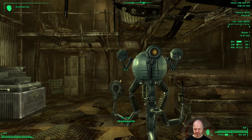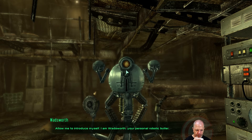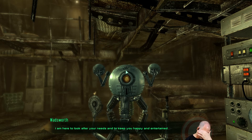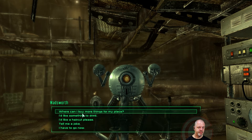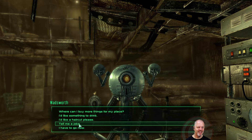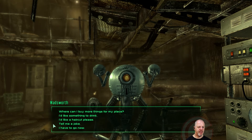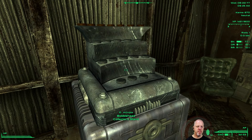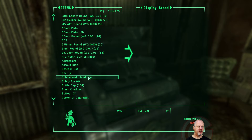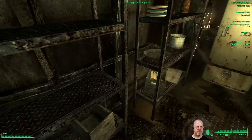Wadsworth scared the crap out of me! 'Allow me to introduce myself — I am Wadsworth, your personal robotic butler. I am here to look after your needs and to keep you happy and entertained. What can I do for you?' I could use an adult diaper right now. Haircut? Tell me a joke? 'A neutron walks into a bar — how much for a drink? To which the bartender responds: for you, no charge!' I've got locker space, a bobblehead collector stand — I've got a bobblehead in here somewhere. Tons and tons of space!